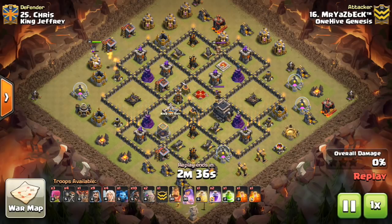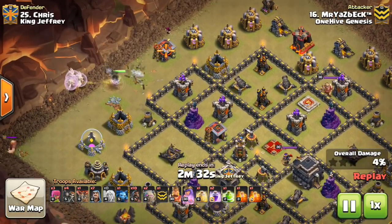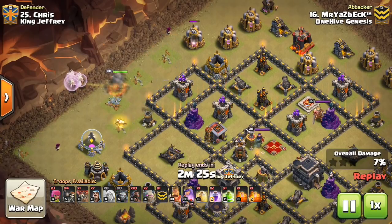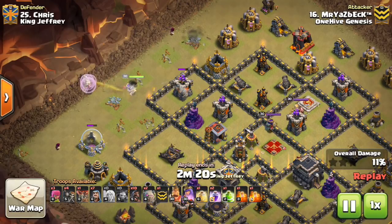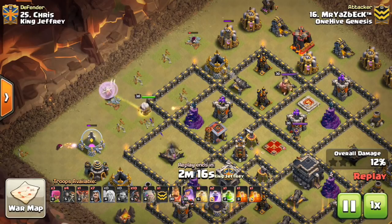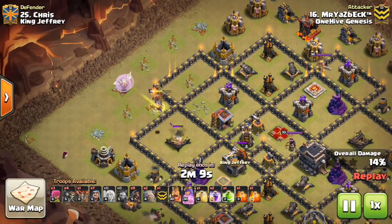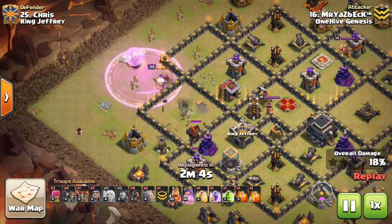Starting off with the queen right in that little crevice between the two buildings — the idea is to get her to target that archer tower. Once that archer tower is down, that's the point of no return, because the building that pulls her is going to be the storage or maybe even that wizard tower. He uses the wizard to funnel those other two buildings, making it so the queen takes the point of no return and goes down to the left on the wizard tower, then to the expo.